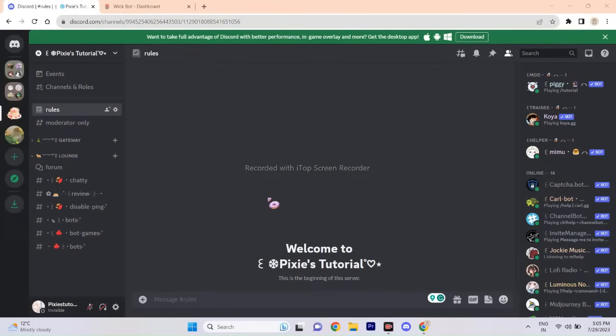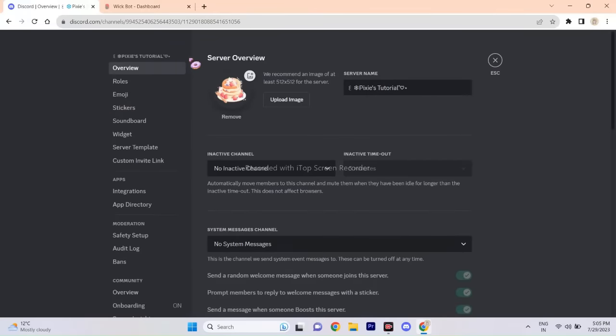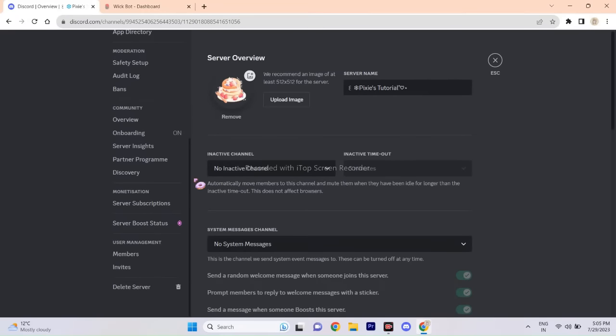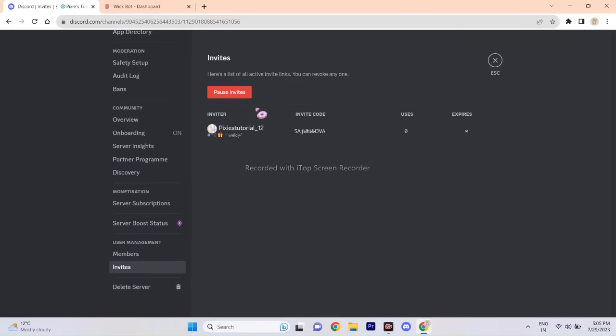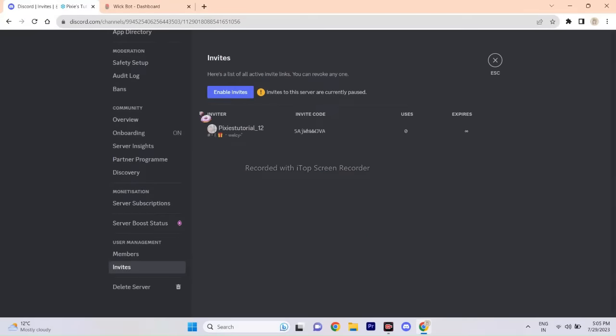Welcome back. Today I will give you tips on what to do when your server gets raided. The first step is: don't panic and start kicking or banning members — that's not going to help you. Just go to your server settings, scroll down, and click Invites. All you have to do is click Pause Invites. This will pause all the invites created in your server, and if someone creates a new invite, it will also get paused until you enable invites again.